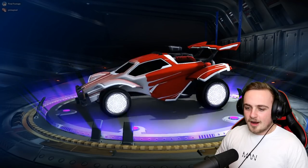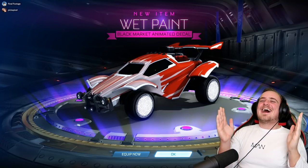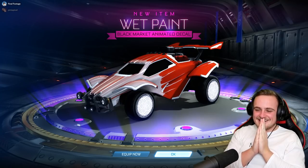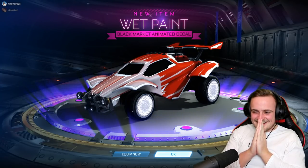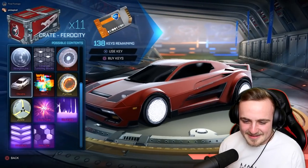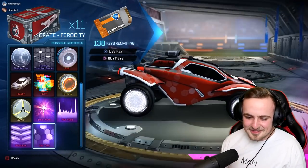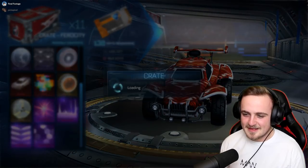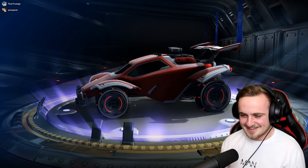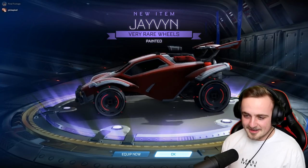Oh! No! Oh, that's hot. Oh — that is like climbing on top of the clouds and then gravity just hits you. No — 25 crates to get a black market and it's Wet Paint! Imagine if it was this. Back to back black markets in the Ferocity crate — let's get it! Oh my gosh. Crimson — oh wait, they look pretty sick. They do look kind of cool.